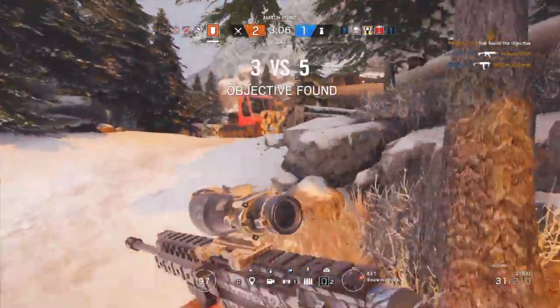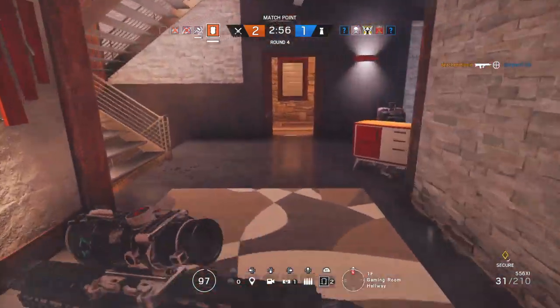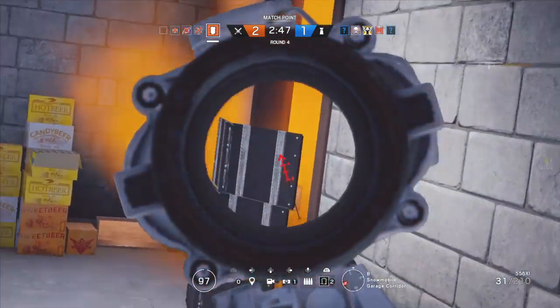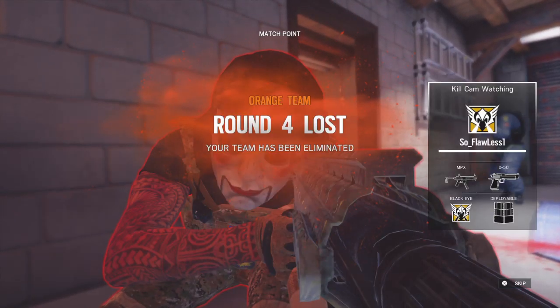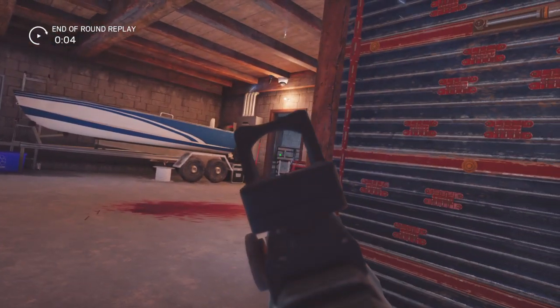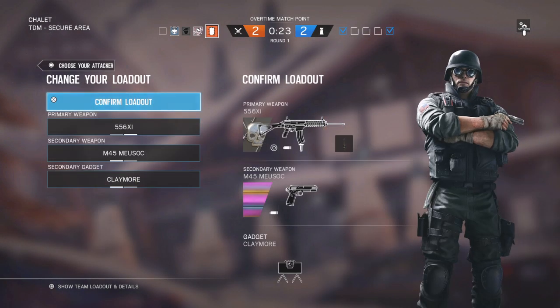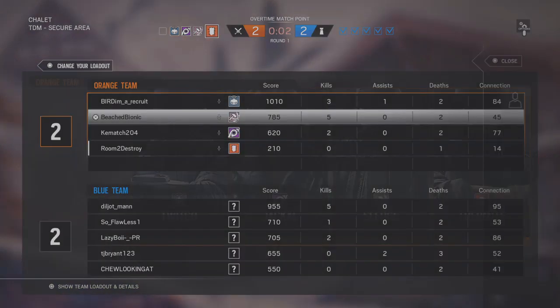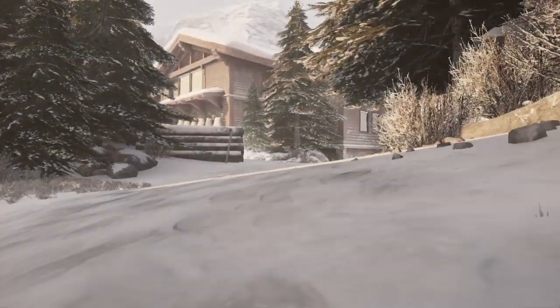You have found the biohazard container, proceed to its location. Friendly last operator standing. All friendlies have been eliminated. You need to locate the biohazard container.